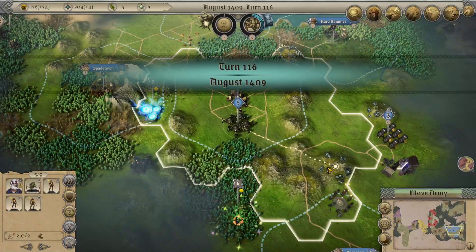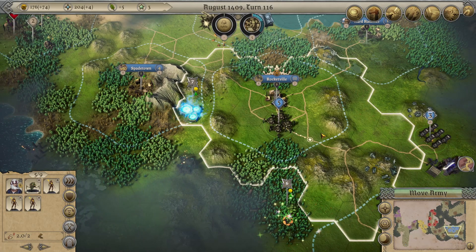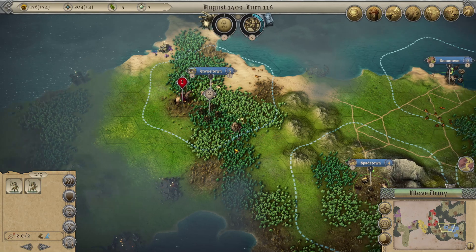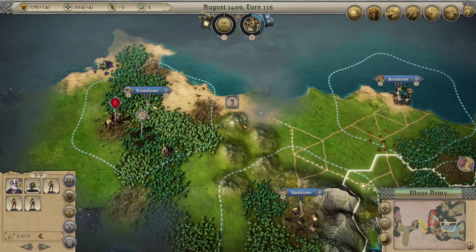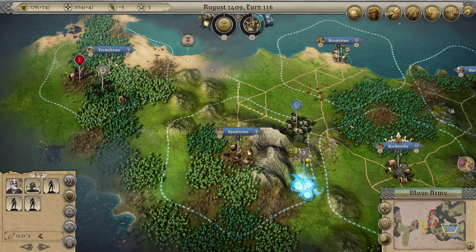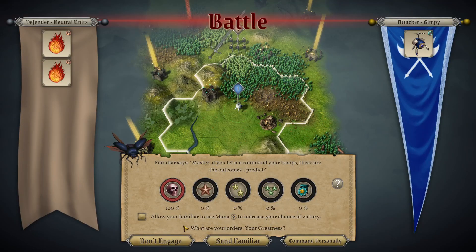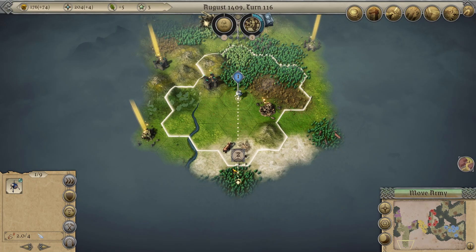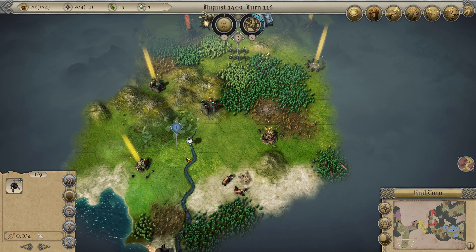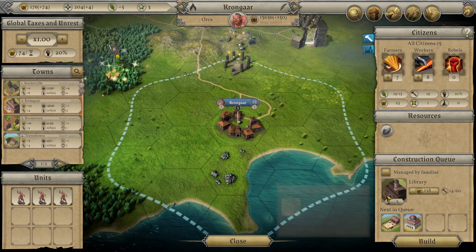What are you doing in my territory? Just walking up to the city like you belong there. Speaking of these guys - black gums, black gums. Dumb. Librarian at 3.